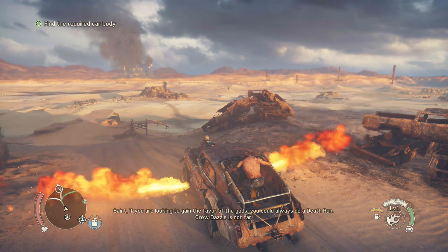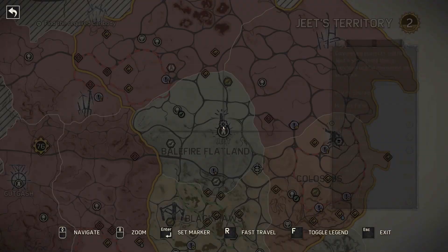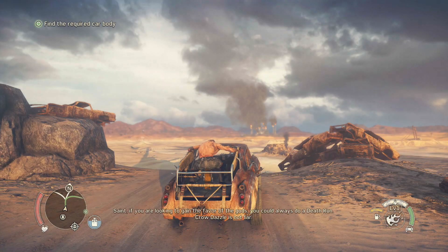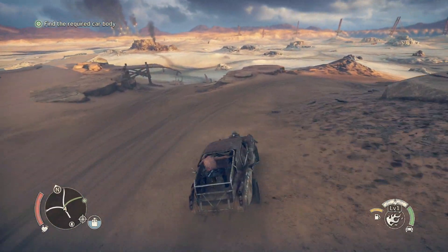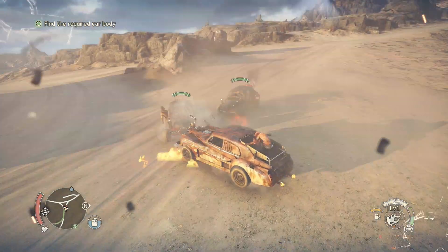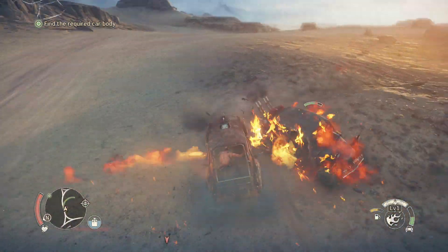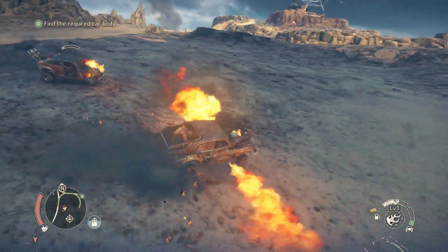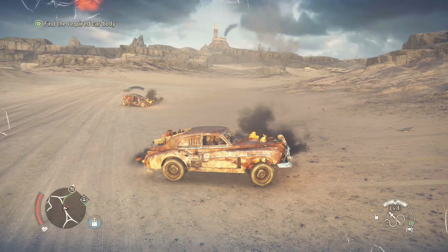That is pretty cool. You became the favor of the gods. Let's go to Grypha, and then we'll go to the Chapter 5 ending to pick up a body. It catches them on fire too — I'm just testing it out. I kind of like it. It uses a lot of fuel though, guys. It does use a lot of fuel.